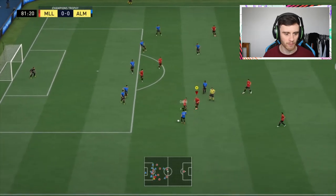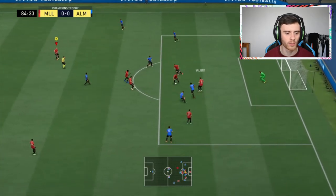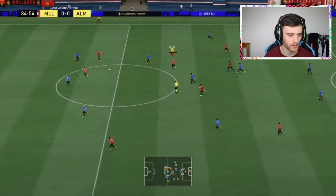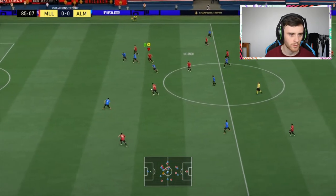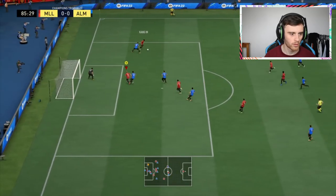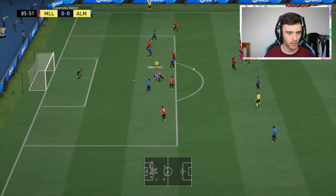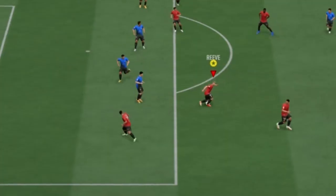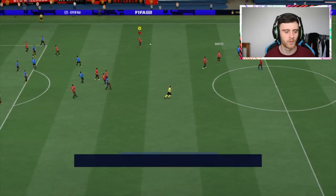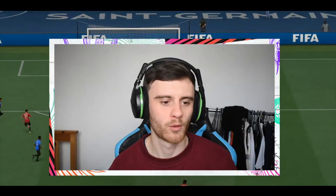Score is nil-nil — I need a winner. I'm playing right mid for some reason, now I'm over at left mid. What a pass! Oh my god, I'm there for the square ball — someone shoot, do something! Finesse from the edge of the box — no! Referee — draw, nil-nil. Come on, that's boring. We had chances though, we should have won.